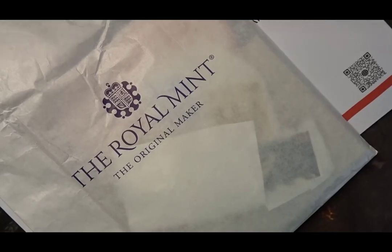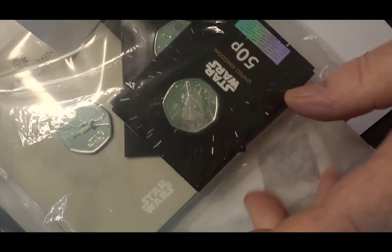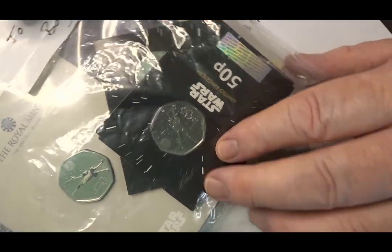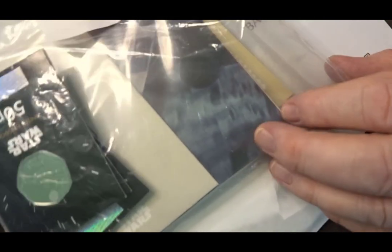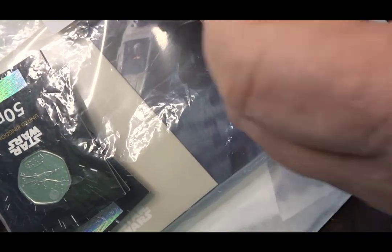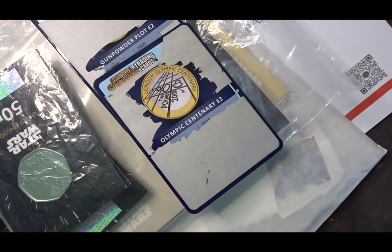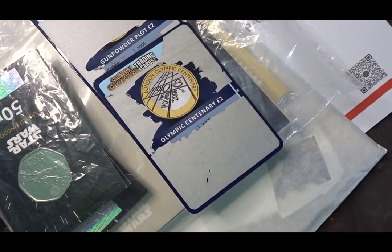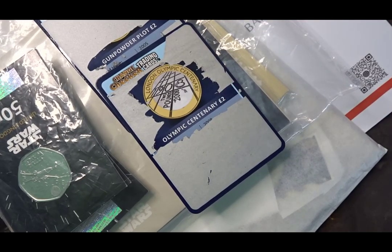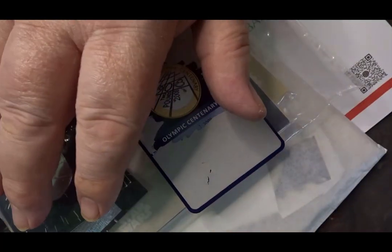So to summarize: we have the Charles III five-pound note, we have the completed coin for the Four Nations series, we have the Tie Fighter coins, and on the back of that the postcards for the 60th anniversary of the Royal Air Force Red Arrows, and we also have two scratch cards of which the Olympic Centenary is one I needed for my collection.